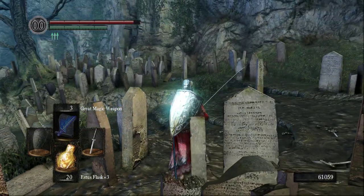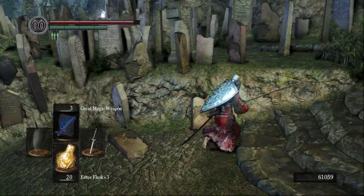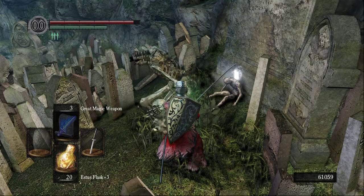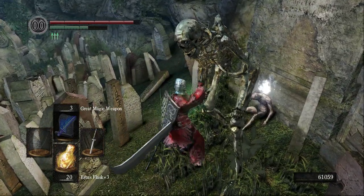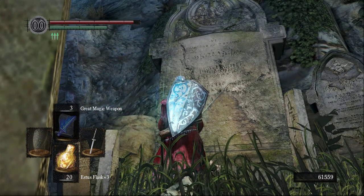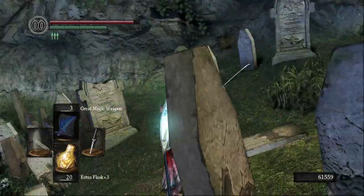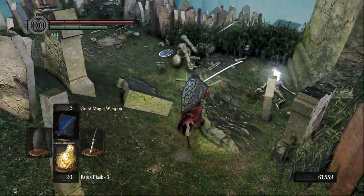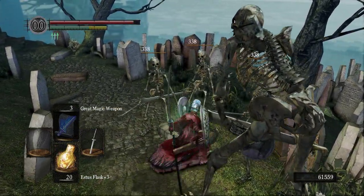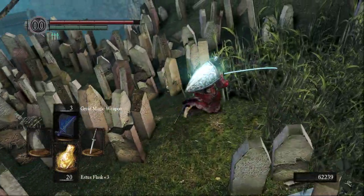Let's just grab everything here — there's a whole bunch of stuff and enemies, so let's grab it all and read it at once. We kill those guys. The wing spear next to an extremely large grave — maybe these are all the undead that came before me. That's the weapon that Siegmeyer uses.